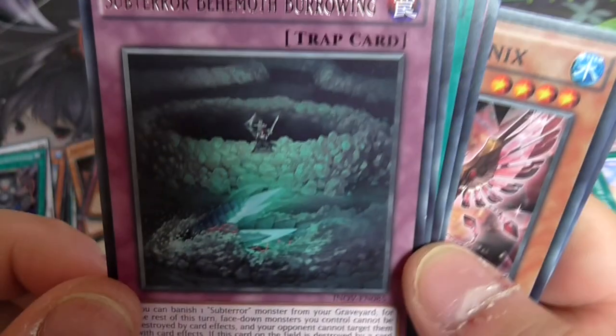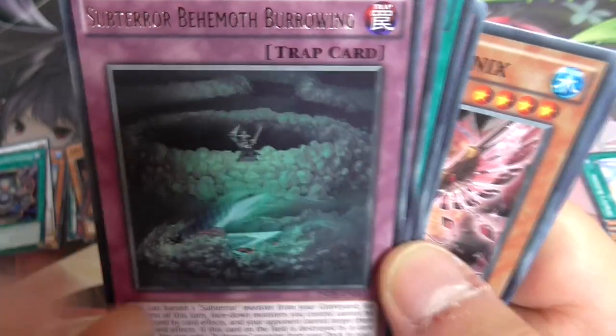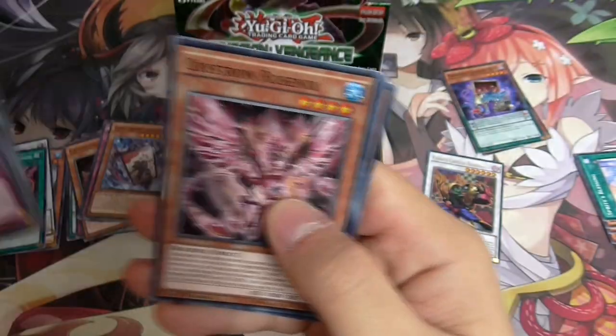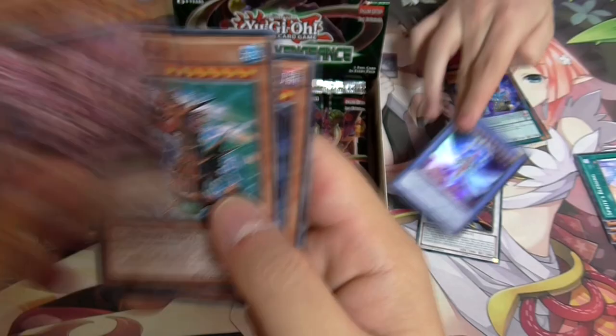There's also random X-Saber support in this set, and there's also a card called Stellar - just one card. Paleozoic, Sub-Terror. There's Alien support - yeah, there's one Alien card that's actually pretty good.